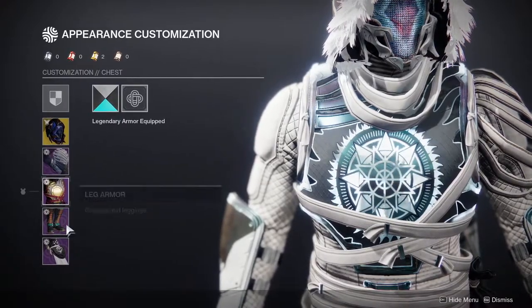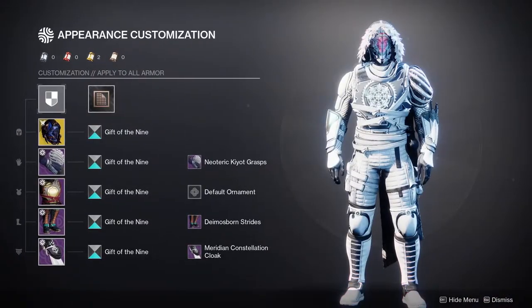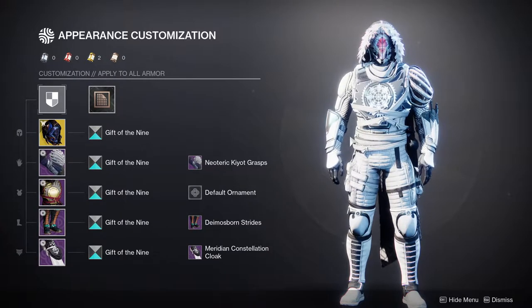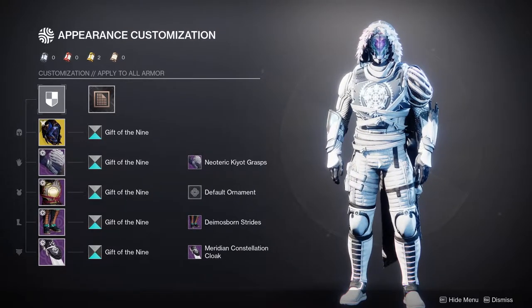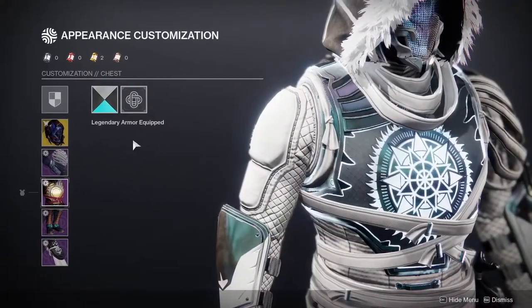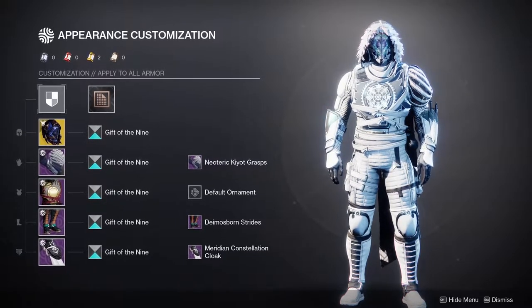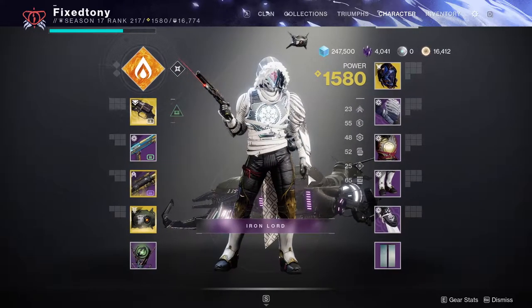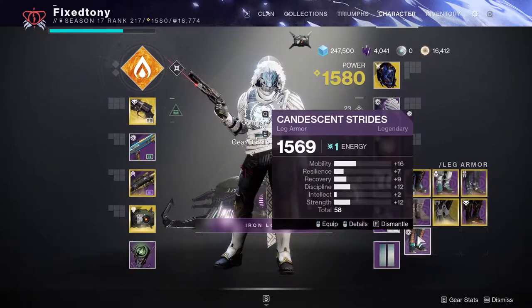For the boots we're using the Diamondborn Strides. This is going to be the weirdest one of the bunch because everything looks kind of regal, almost Awoken, and then the boots just kind of pull me out of it. The reason I'm using them is because I really like how the texture here goes really well with the texture up here — the lines are what I'm talking about. Also be aware the stripes on the boots don't change with shaders; that's the texture and it's going to stay.